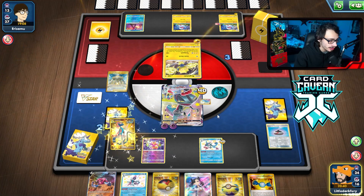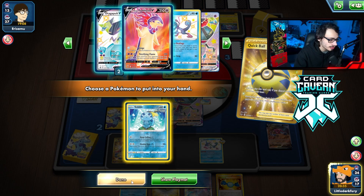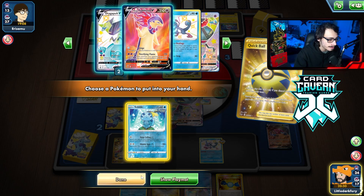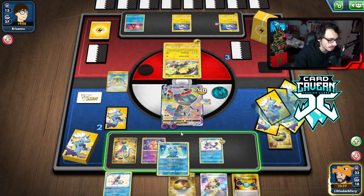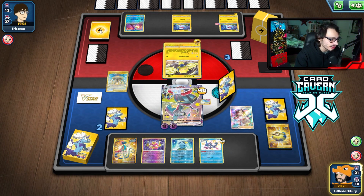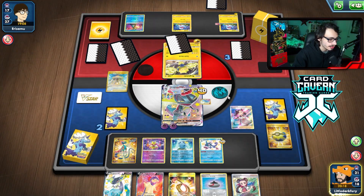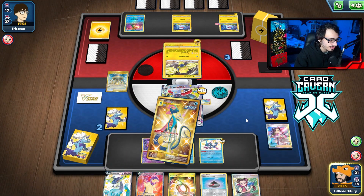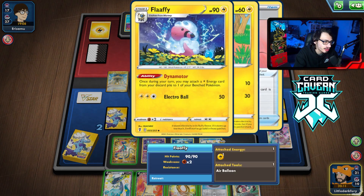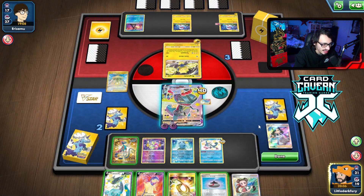We're going to Marnie to get rid of their entire hand — they had a huge hand too. We got an Escape Rope. I could Escape Rope, Quick Shoot the Flaffy, and then next turn win the game with Max Phantom. Actually, the more I think about it, we do want to attack this turn. Nothing else I can do. Let's go Max Phantom — we're just going to hope they can't win this turn.